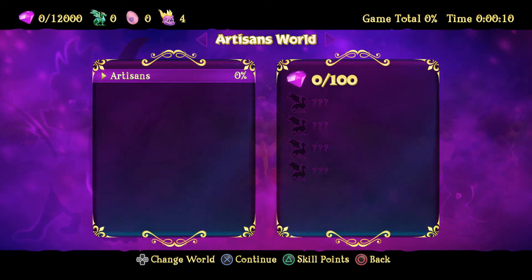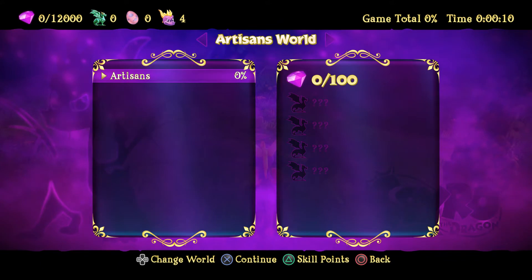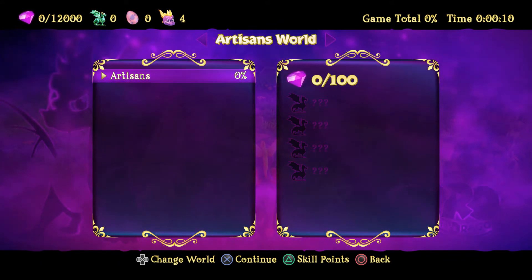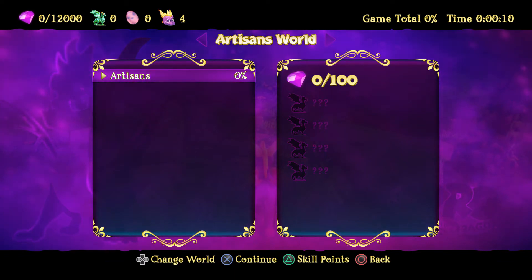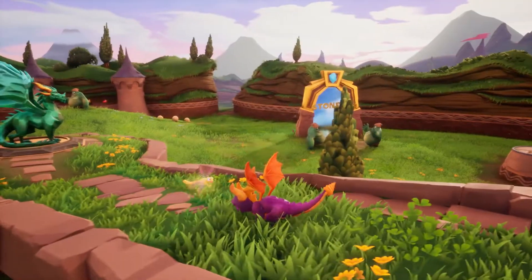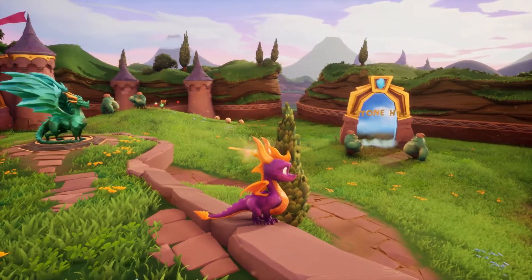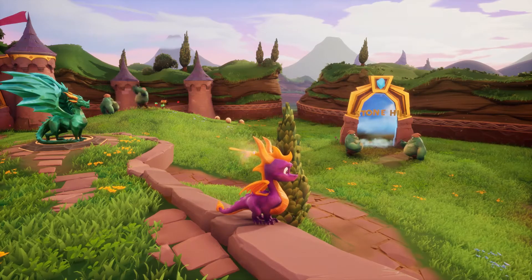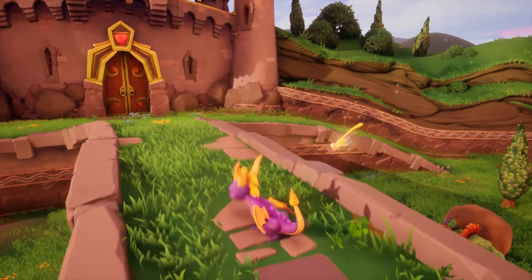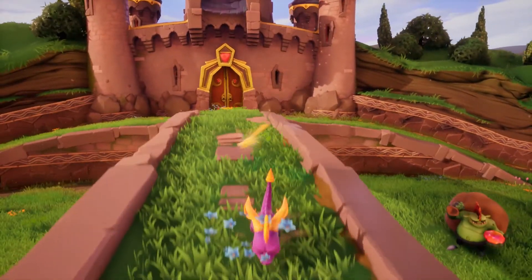We need to collect 100 gems, which it says right there, and then four dragons. I want to do 100% for this home world. And if you look over there, you can see a little portal - Stone Hill - that is its own level. So each episode I'll do one of those and we'll move on to the next world, then the next world. I think there's only four worlds.